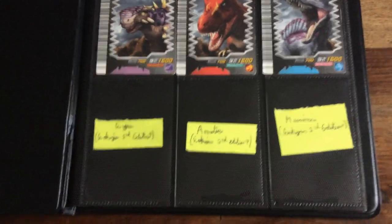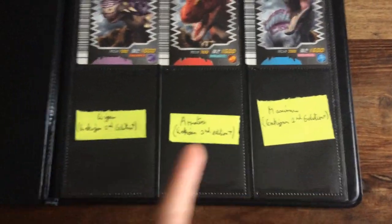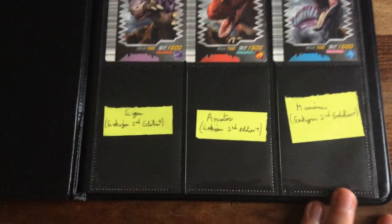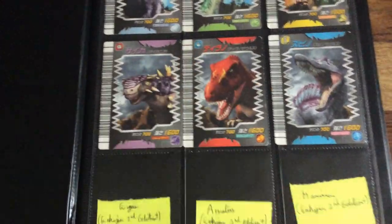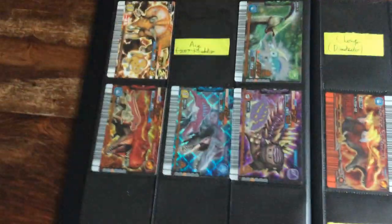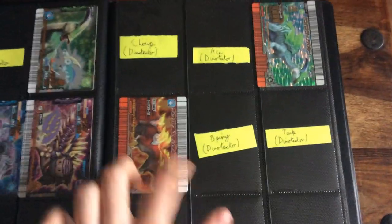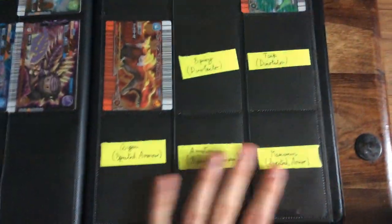I'm after Geiger's Armatus Maximus, and if you're unsure what versions I want, they basically look like these but they're not McDonald's promos. On this page I've got five of them out of six - so Ace - and then any Dino Tactic cards, and also any of the Spectral Armor cards.